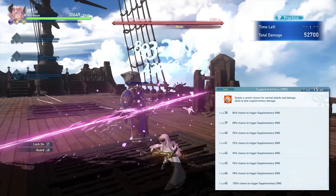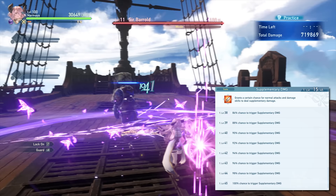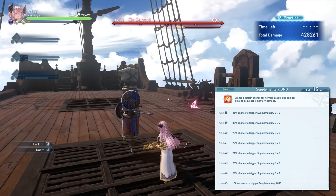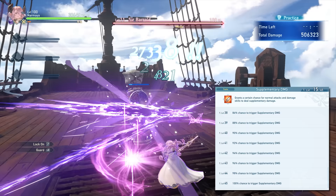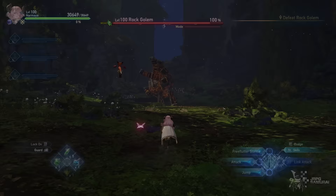The first one is Supplementary Damage — this trait, as the name implies, adds a possible bonus attack on top of your regular attacks. At level 45, it will give you a 100% chance to deal the extra damage mentioned. This applies to skills as well, and the additional damage you get from it is separate from your damage cap calculation, making it one of the strongest sigils in the game.